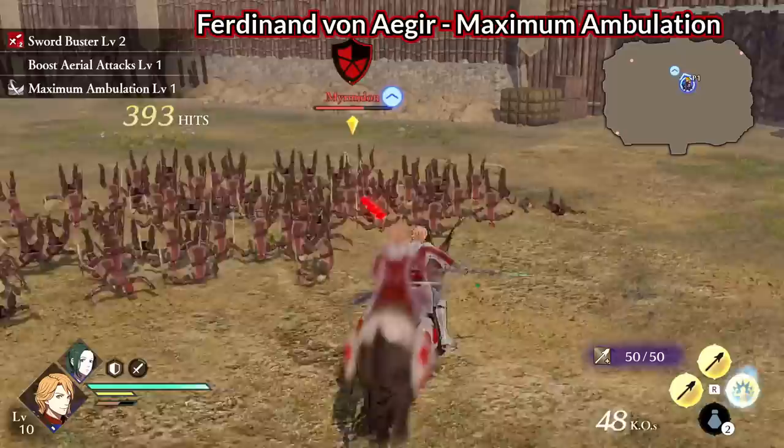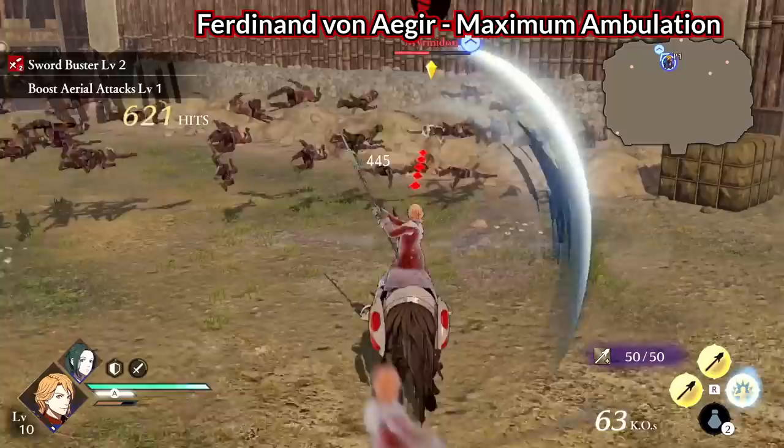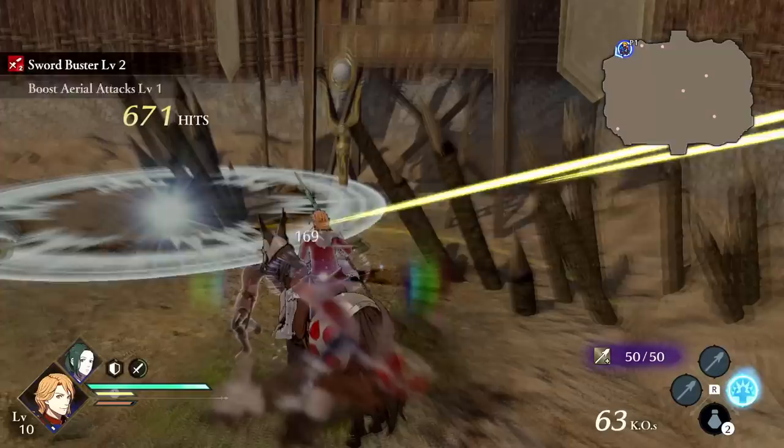Ferdinand's Maximum Ambulation is just pure plain fun. At 300 hits, Ferdinand gains a speed boost proportional to hit count. Just keep hitting enemies and Ferdinand gains afterimages — he attacks faster and moves faster. More attacks means more damage, so a simple but good unique ability.